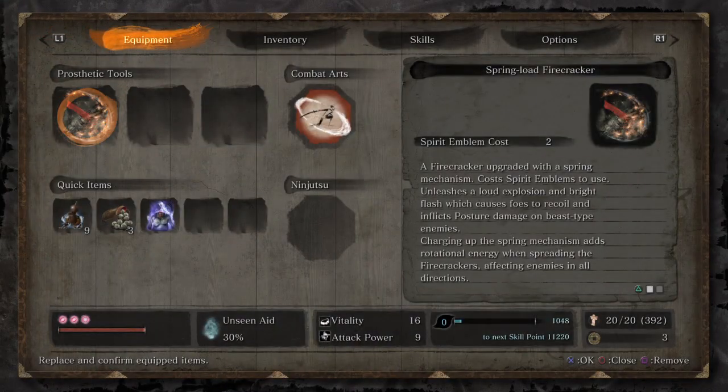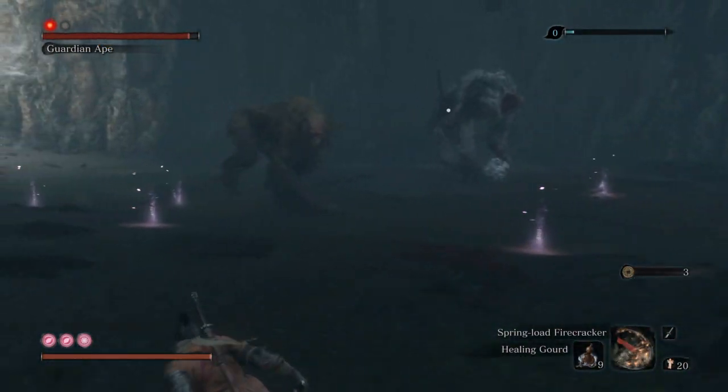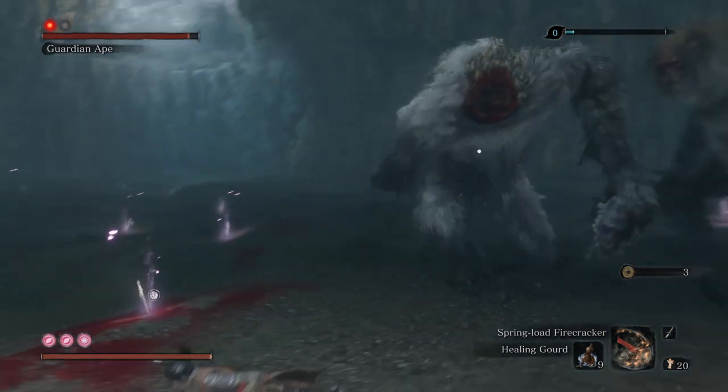I'm just waiting for the Guardian Ape to scream, and whenever he screams his friend — she will come charging toward us. At that time we can use the firecracker and deal a lot of damage to her. That's my strategy right now, but this location is very confined, not much space like the Bodhisattva Valley.